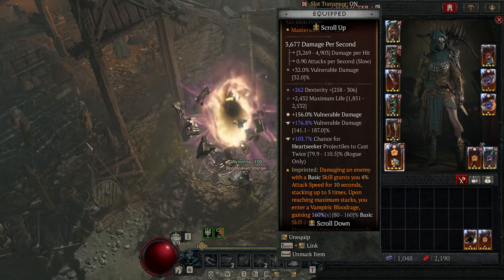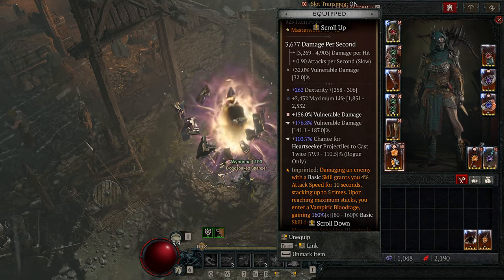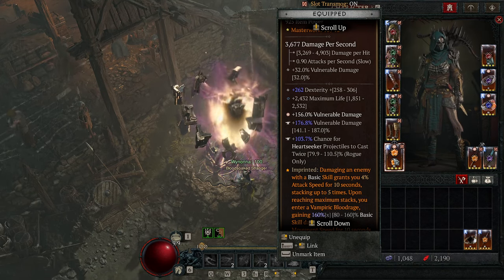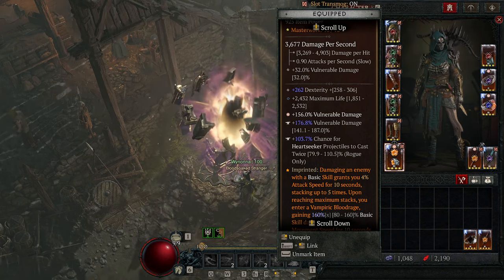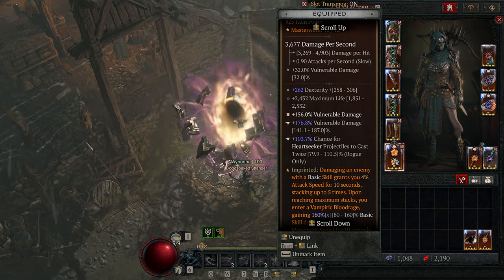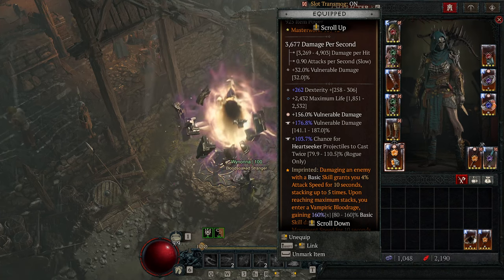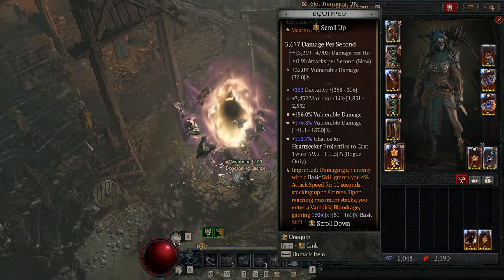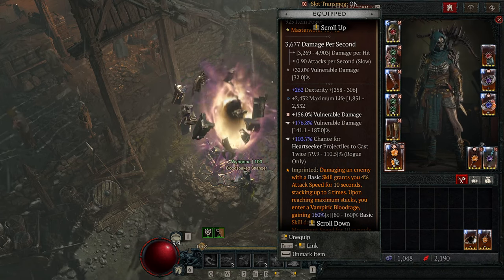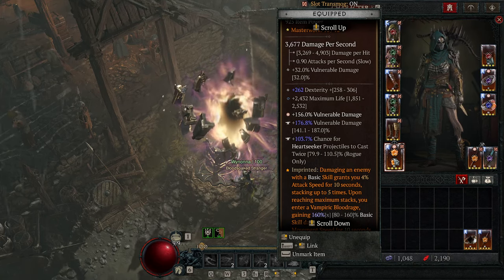When you're rolling your Temper, make sure it is at least 59%. When you're Masterworking it, get one that you roll 59% on and re-roll it to level four until you hit Heartseeker. That is the only way to get over 100% Heartseeker Projectile, and it's cheaper to re-roll to level four than any of the other levels.